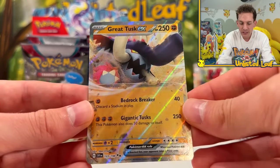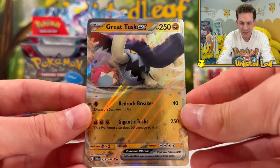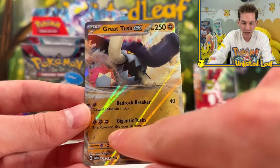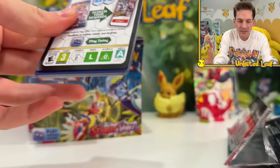Very glossy, very much like a jumbo card right there - look at that finish, the shine is exactly like a jumbo card. Gigantic Tusk with 250 HP. I'm also wondering - now that we've got that textured Koraidon, that's a really rare card. Do you think that's the rarest thing we're getting from this box?